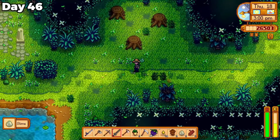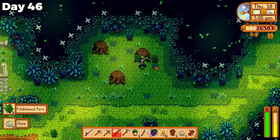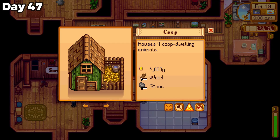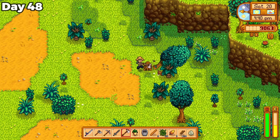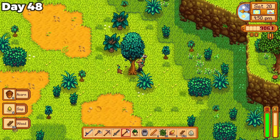I also found a huge amount of fiddlehead fern in the secret forest and wondered if these stacked the same way regular forageables did, or if I was just lucky to find that many. I started the next day buying my last barn upgrade, which I of course couldn't do without buying some wood first. I was really determined to collect as much wood as possible for my deluxe coop, so I spent my entire energy on cutting down trees on day 48.